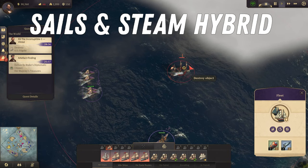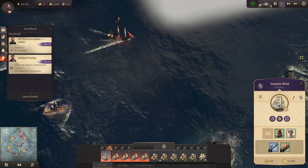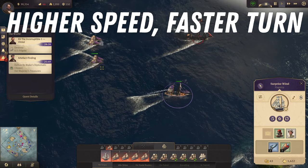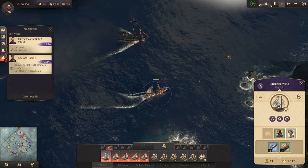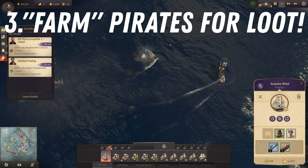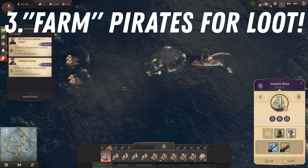Your starting flagship is a hybrid of sails and steam power which gives it the unique ability to turn much faster and have a higher lowest speed when sailing into the wind. You can use this advantage to sink many pirate ships as explained in the first tip. This is a very good intro into my third tip for this video, which is about sinking and looting those pirate ships.